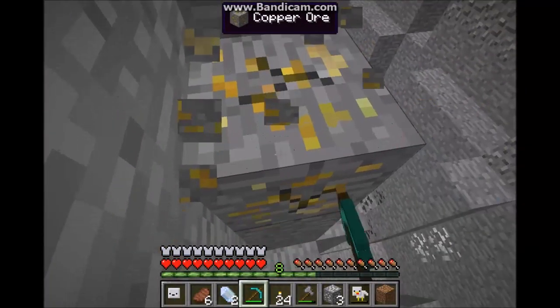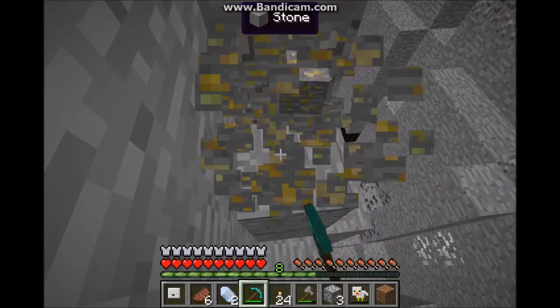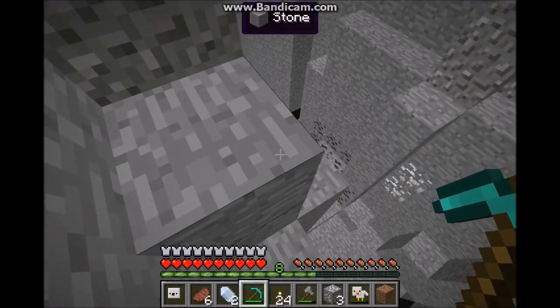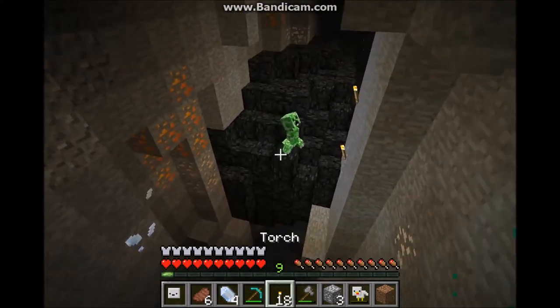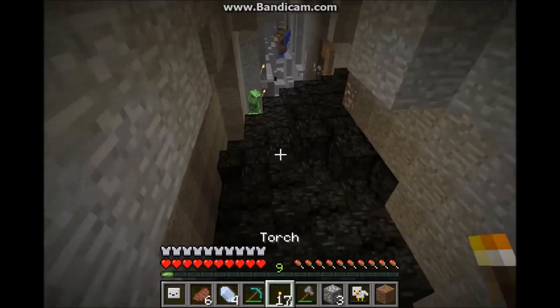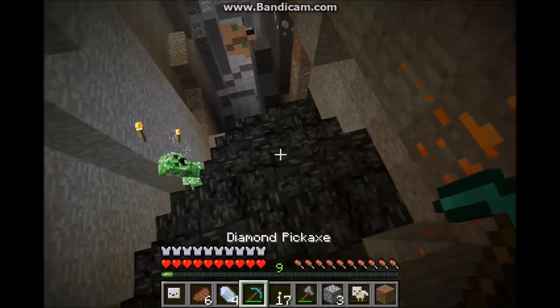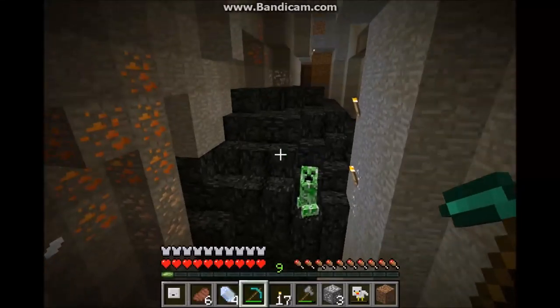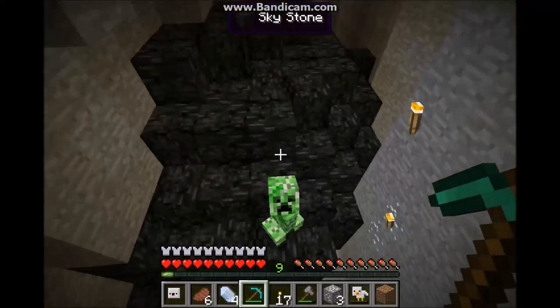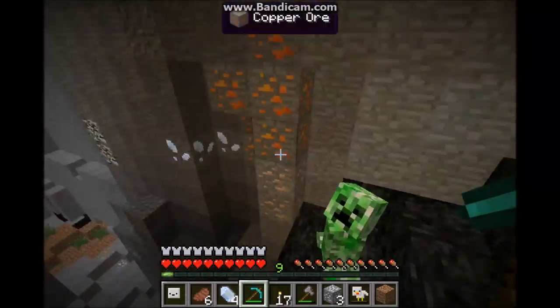This is Copper Ore. I'll just find some resources and then I'll come back. I found something weird — it's black and dark. I think it might be one of those craters from Applied Energistics. I'll just kill this Creeper off.